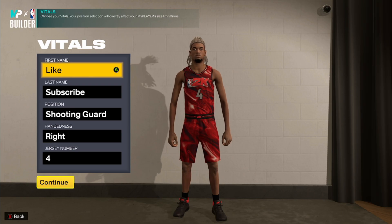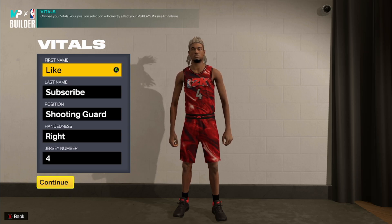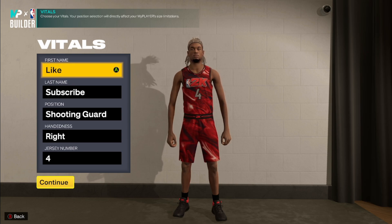When it comes to big guards, we're going to have every single type you can possibly have in this video. We're not just going for the exact best big guard builds — we're trying to make them as versatile as possible. We're going to have not just the 6'5"–6'9" builds but also the tallest 6'4" and under build, so you can have all the dribble moves in the game if you want to make a really good shooting guard.